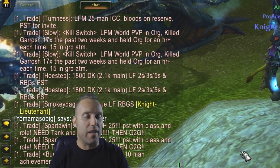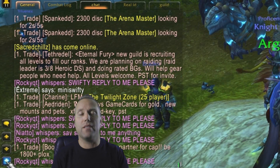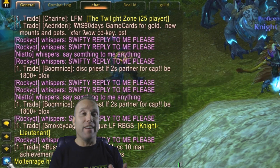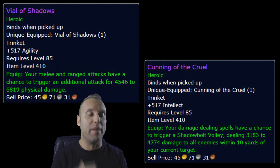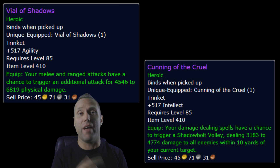Having the best gear increases your chances of getting higher CR. If you have the Vial of Shadows or the Cunning trinket, you might be able to get into groups higher than your own CR. You might be 1400 rated CR but be able to get into a 2k-rated group just by having those trinkets.